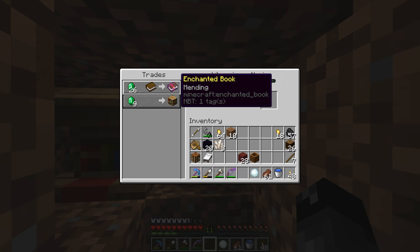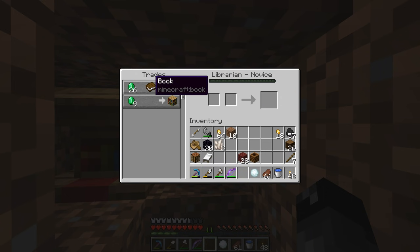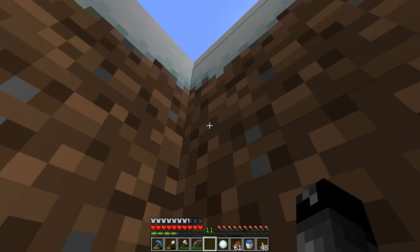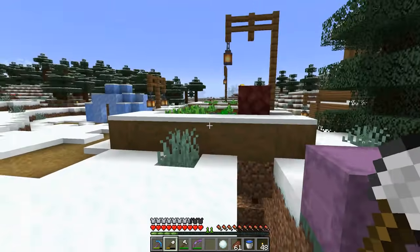Right there — that was easy, second attempt. Now that we know it's 26 emeralds... you know what, I didn't bring any books. Dang. Well, now that we know it's 26 emeralds, I can start trading and try to get a whole bunch of emeralds from the wheat villager.